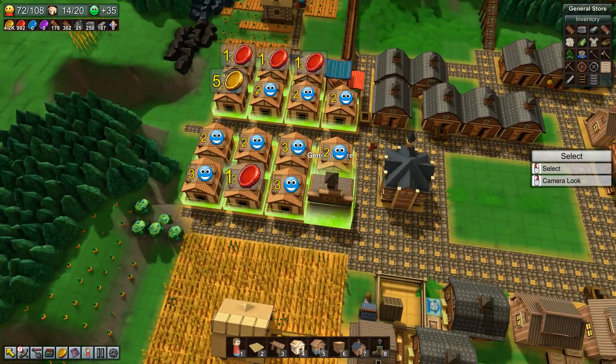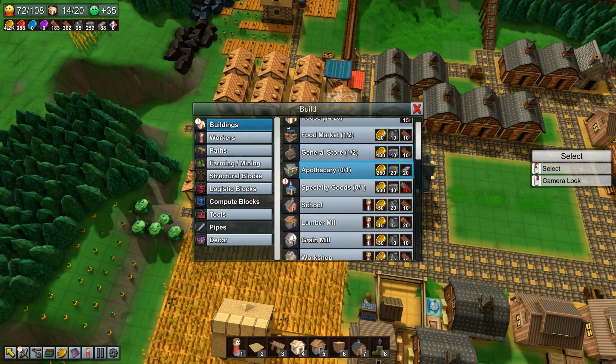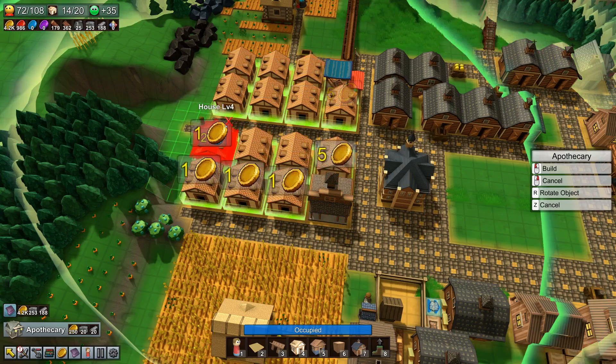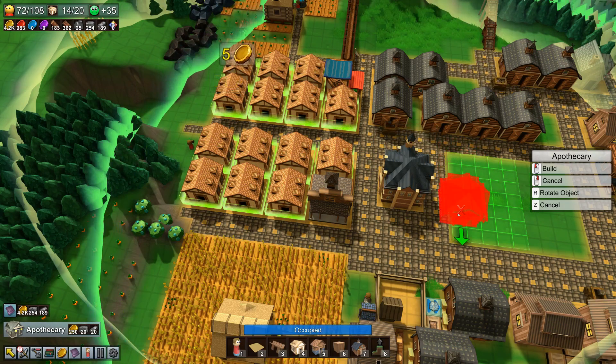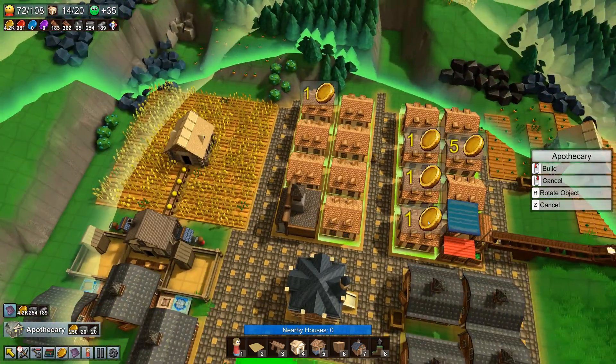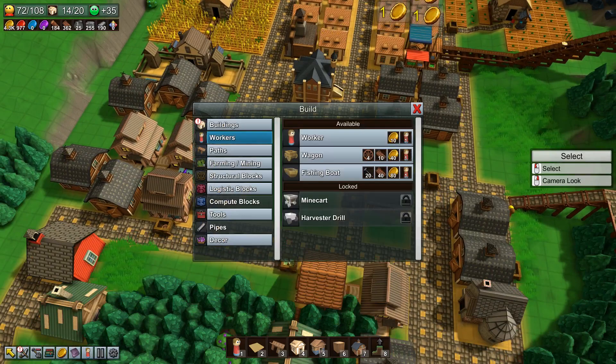Although we need something else — that would be buildings. The apothecary. Can we reach the houses from here? Yes we can, and that would be really good.